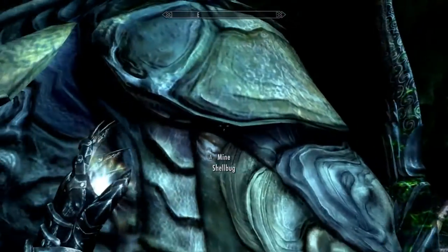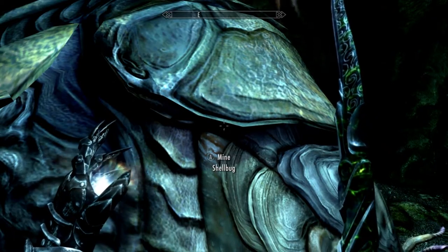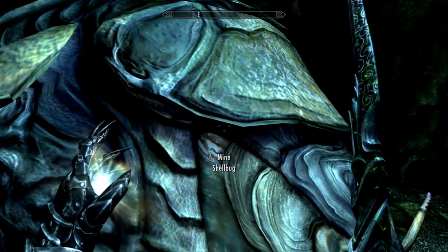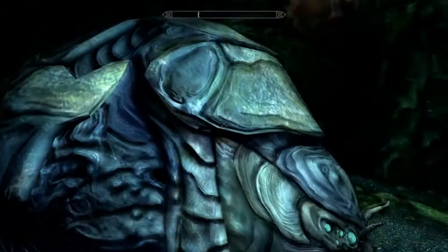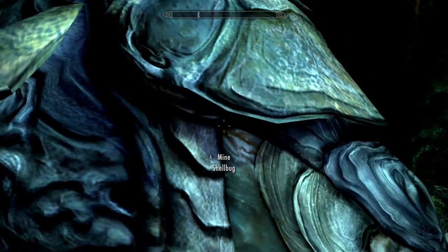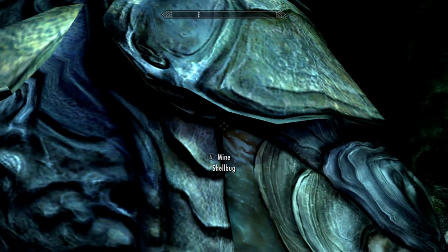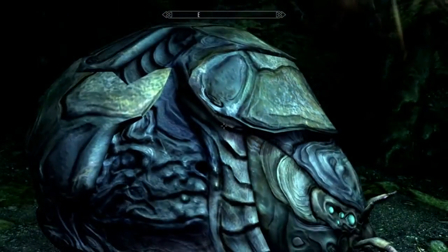Just go up to it and press A to mine. Now if you let the full animation continue you're going to kill it. There are two bugs, but if you let the full animation continue and mine the bug completely, you'll kill it. What you can do is at the second click — when you get the second piece of material and hear that 'ting' sound — stop the animation and back out of it.